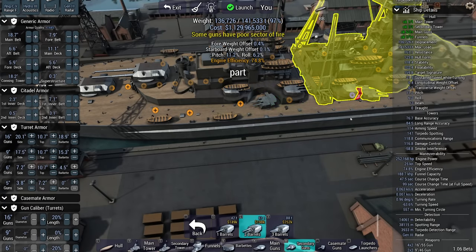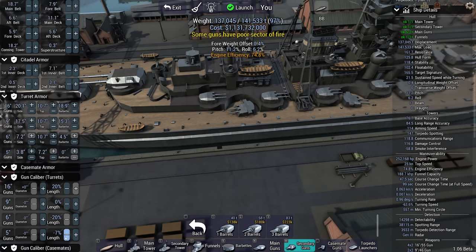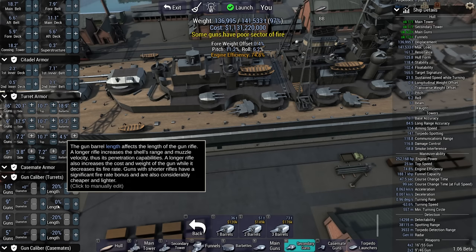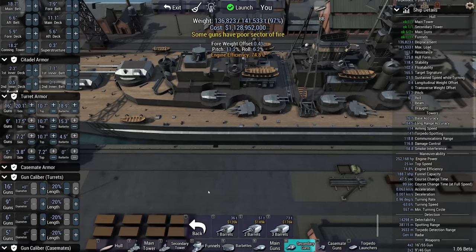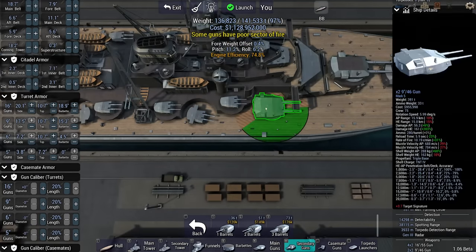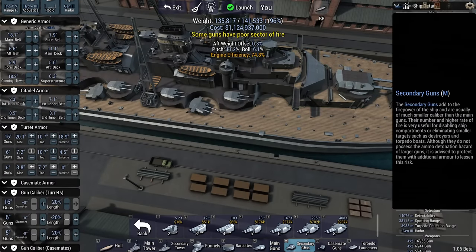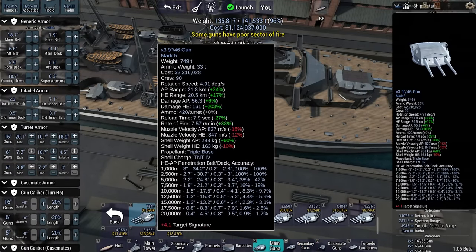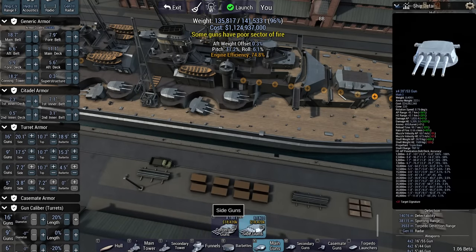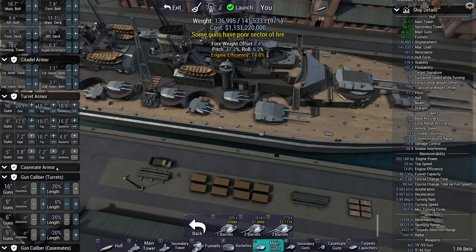5-inch dual barrels, because that's the biggest caliber that can sit up there. These are also going to be minus 20%, then another minus 20. Some guns have poor fields of fire — could be the 9-incher they're complaining about. Normally I would probably not put a 9-incher over there, but I will now because I know I'm fighting only one ship. In a campaign I would probably put an 8-incher there — something a bit more able to individually engage targets.